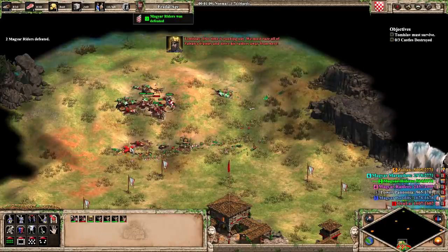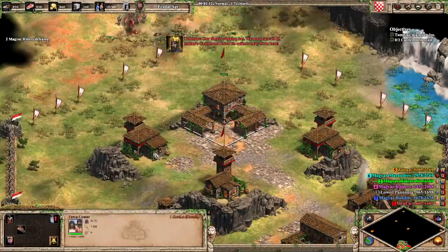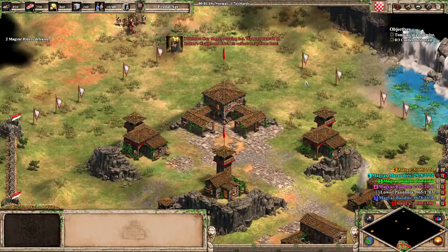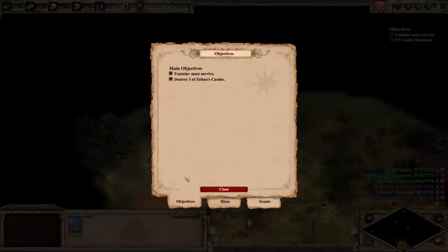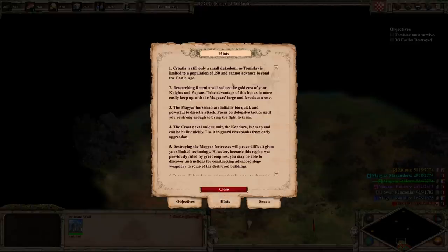Our time is running out. We must raze all of Zoltan's castles and drive his raiders away from here! All right, seems pretty straightforward to me. Destroy the three castles. Croatia is still a small dukedom, so Tomislav is limited to a pop of 150 and cannot advance beyond the castle age.